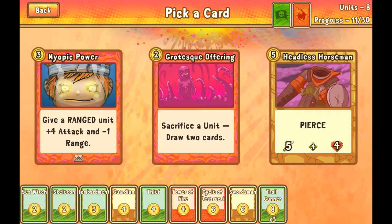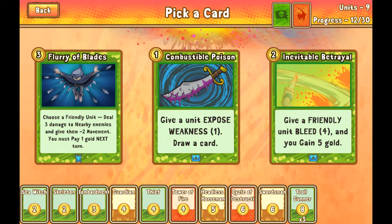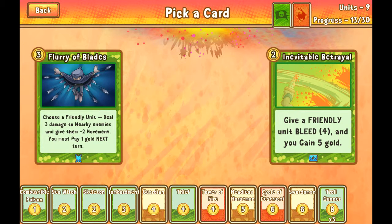There's the new headless — I miss the old headless, I'll just say that right now. But maybe we should take him and try him. He's either dead or grotesque. Alright, inevitable betrayal — nope. Fury of Blades: deal 3 damage to nearby enemies, pay 1 gold. Alright, going for the cantrip.